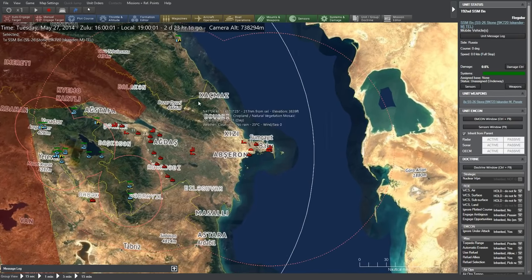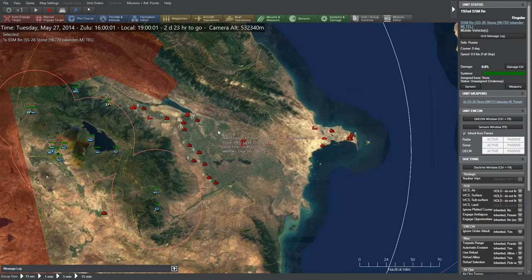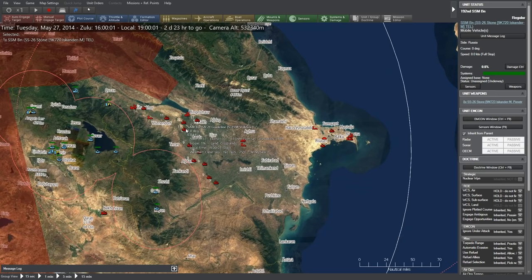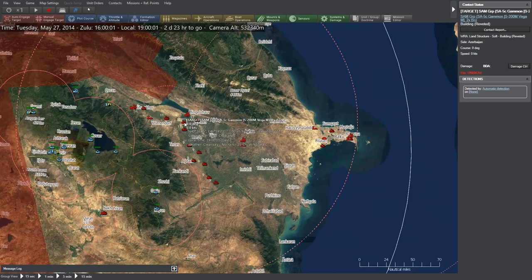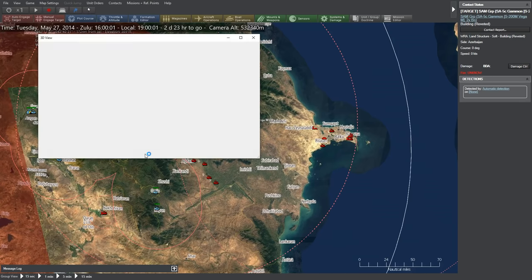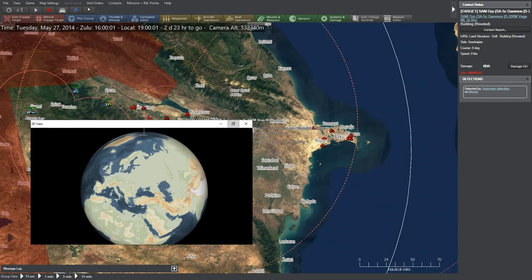Unpausing and pausing again to load enemy units. Remember: SA-4s, SA-5s, and SA-20s. The SA-20s probably won't show up on the map. Most of the targets we can see that we've already identified are SA-3 batteries, some SA-2s, and some SA-5s. The SA-5s are dangerous, the SA-2s are dangerous too.